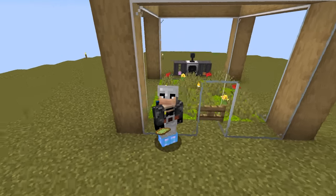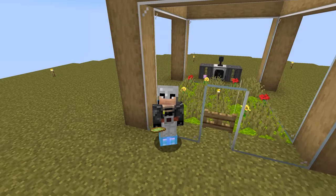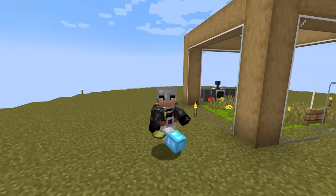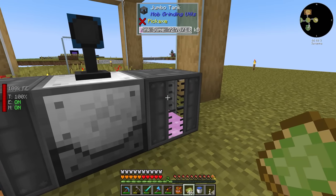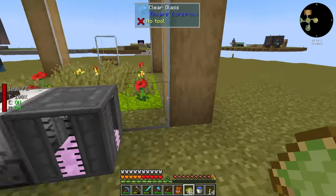What's up everybody, welcome back to another episode of All the Mods 7 to the Sky. Last episode we set up this area where we were collecting some pink slime and some liquid meat. We got this all going and we have collected quite a bit — 72 buckets of the pink slime and 25 buckets of the liquid meat.